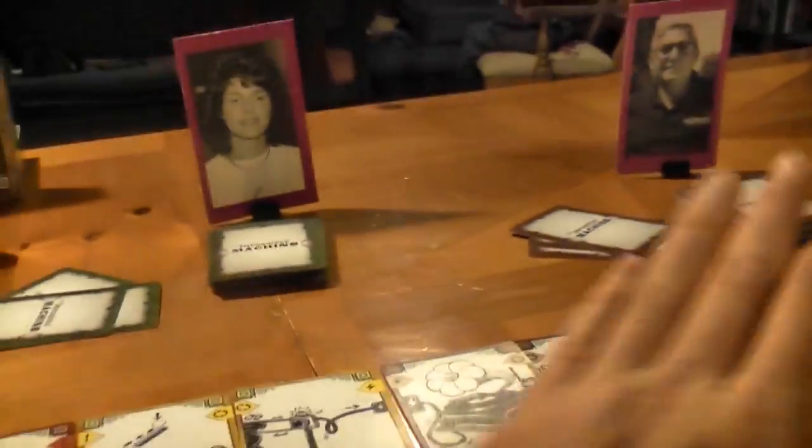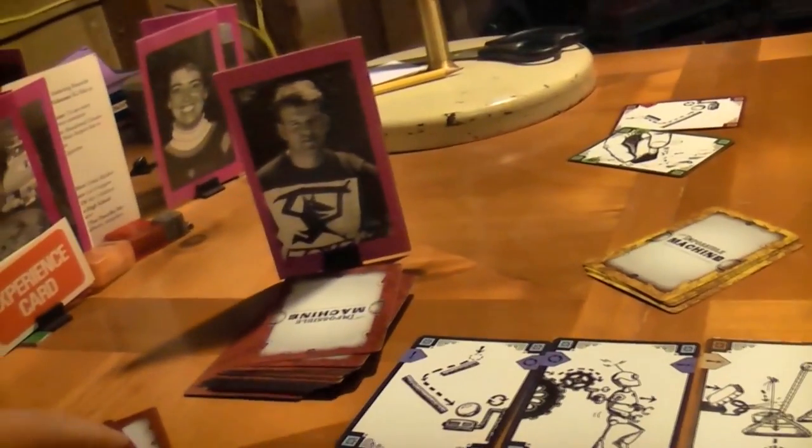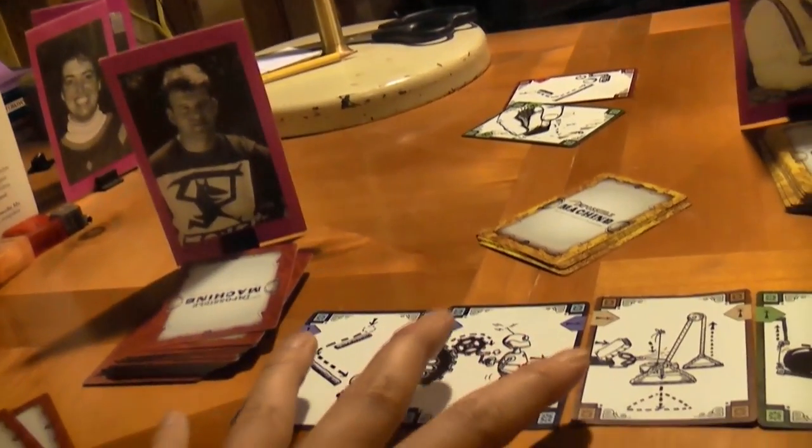Brezza has done a bold move — he's thrown down the catalyst. He was able to put two cards down and the catalyst. He's thinking maybe he will score the most points. So we're going back to Curly in a second, and Brezza will have two points secured. People are going to have time to build on it; in fact, this could get back to Brezza again before it's all done.